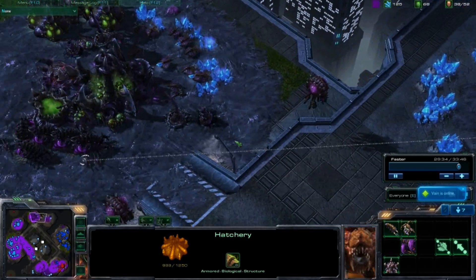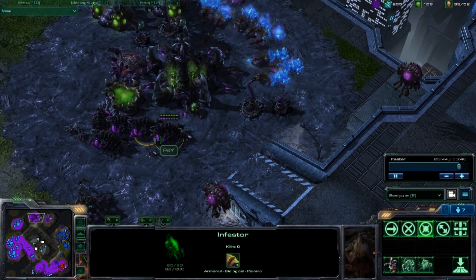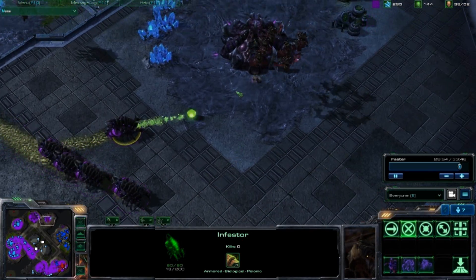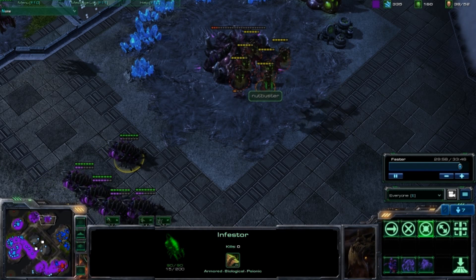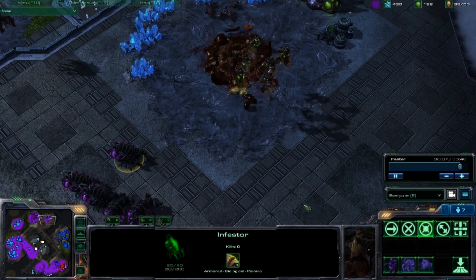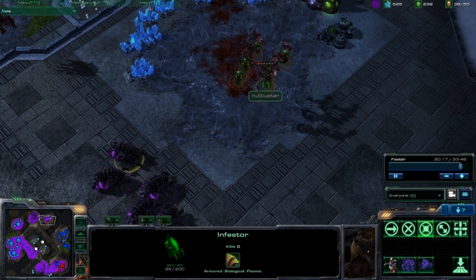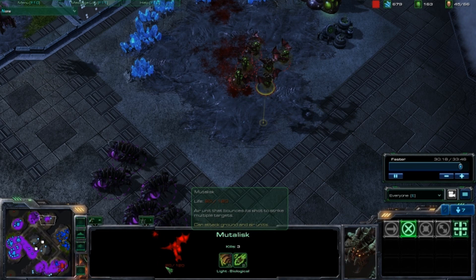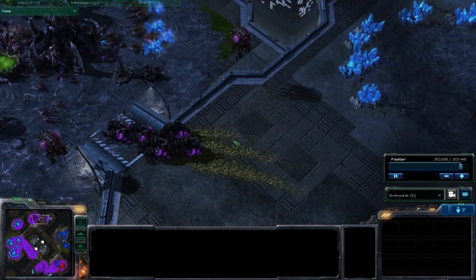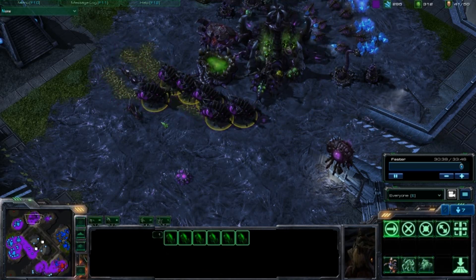I've got five infestors. Fungal growth does 34 damage over eight seconds, so four fungal growths would do 136 damage. I should just need four fungal growths, and look at this — I hit all six of the mutalisks. I'm not going to be able to stop them from taking out my hatchery. One fungal growth, two fungal growths. I could spawn infested terrans right now but their damage is just so low. Three, fourth fungal growth, and I add one more just to be safe — and boom, all six mutalisks are dead. Six infestors just destroyed six mutalisks with just one spell. That was pretty cool.